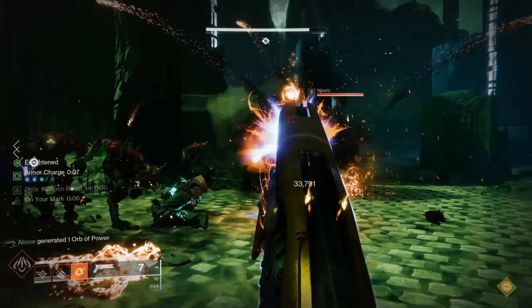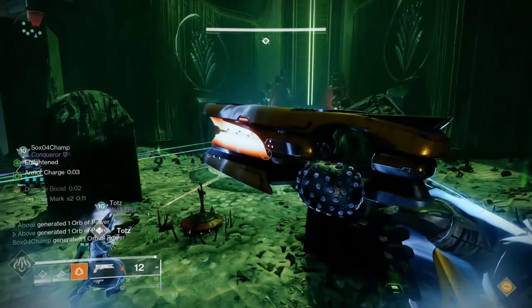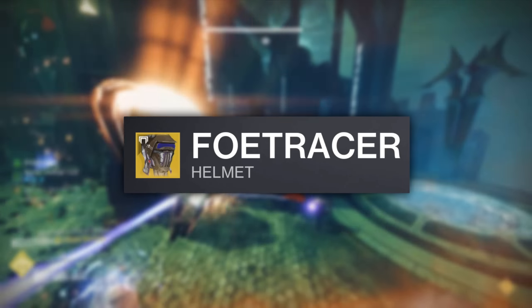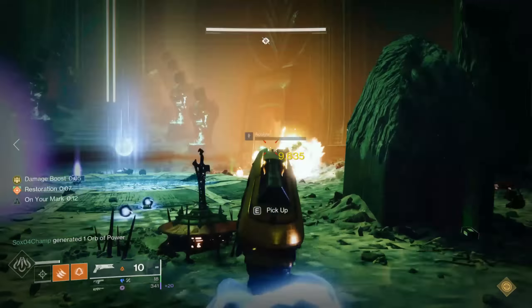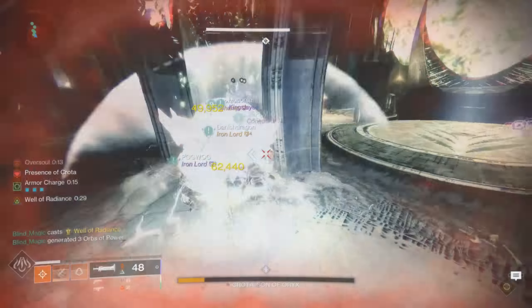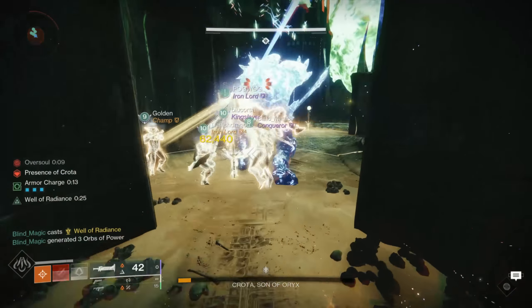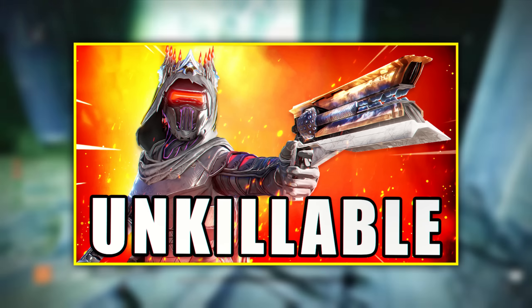With the Day 1 raid behind us, it's time to dive into some of the sandbox changes that dropped at the start of the season. One exotic that caught my attention was Foe Tracer, as it received a complete overhaul from how it functioned in the past. This helmet is now top tier in endgame content due to its neutral game benefits, and is also insanely good for DPS on bosses, enabling one of the most versatile, unkillable hunter builds I've used to date.